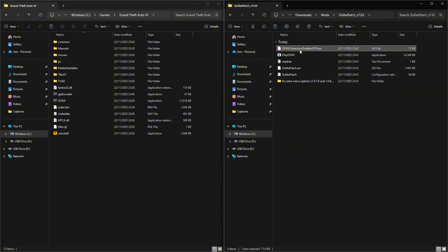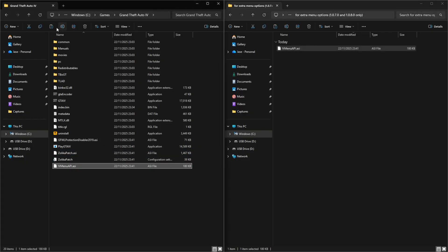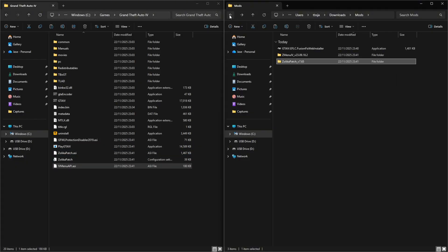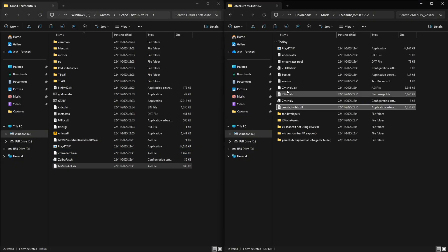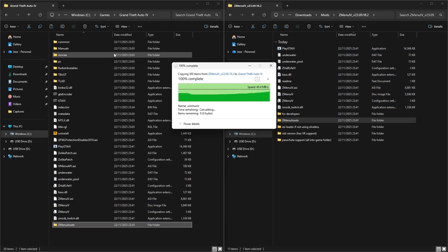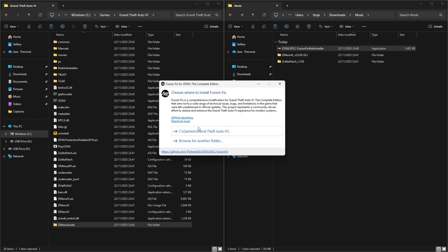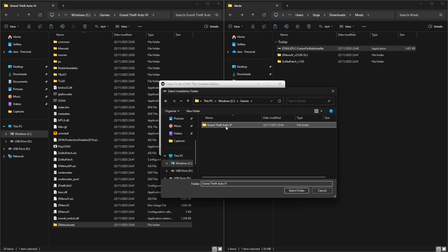Open the unzipped Zolica Patch file and copy the contents to your game directory. Then do the same with ZMenu. Run Fusion Fix as an administrator or the install won't work. Select your game directory and continue.